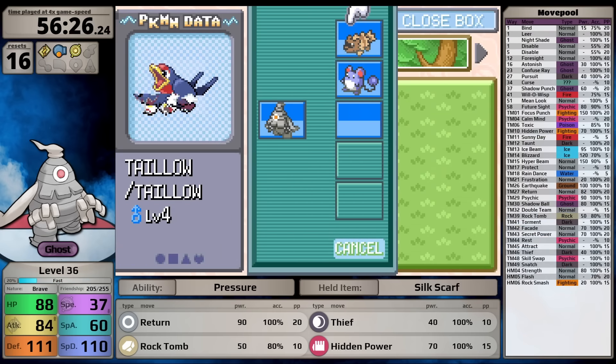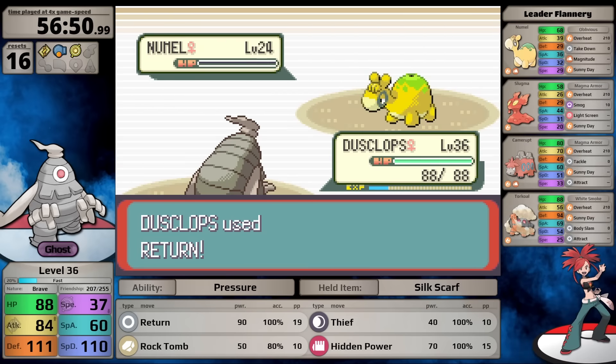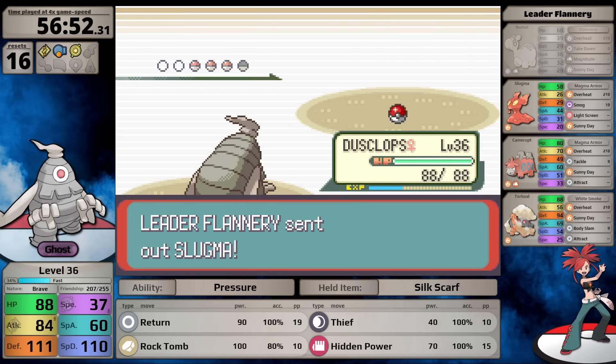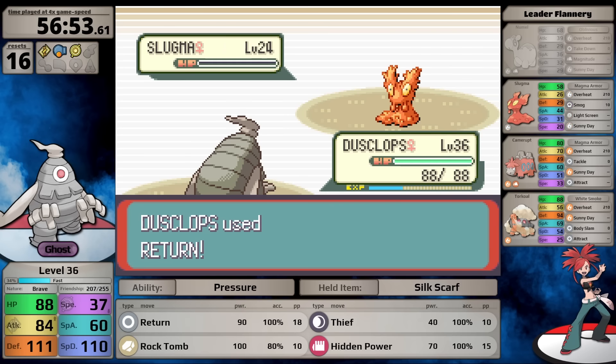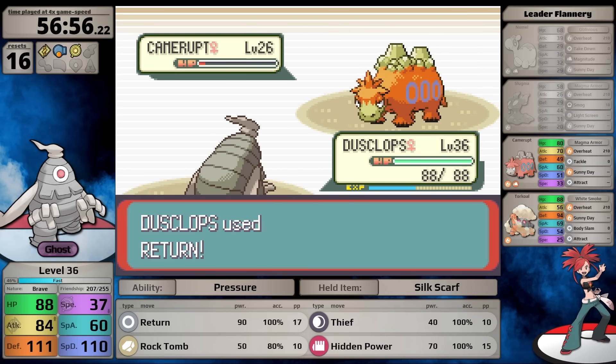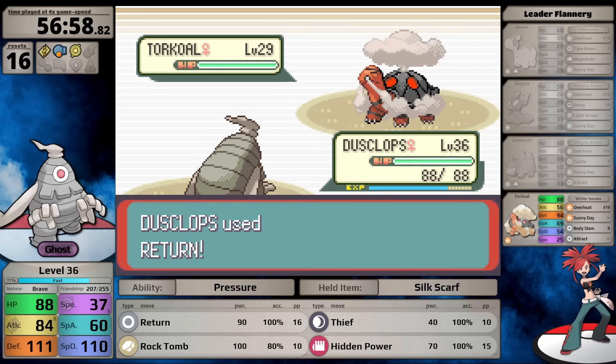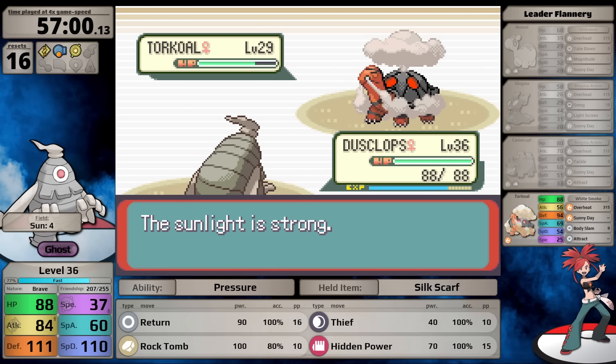After my 16th total reset I do something I've never done before - deposit all my HM users and come back to face Flannery with only Dusclops. This way I can black out every time and keep the experience from Nummel, Slugma, and Camerupt. I don't normally play this way - it inflates game time and I dislike navigating the gym multiple times - but it's the best strategy here.